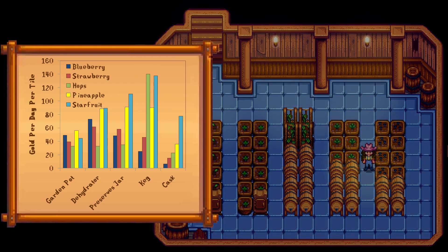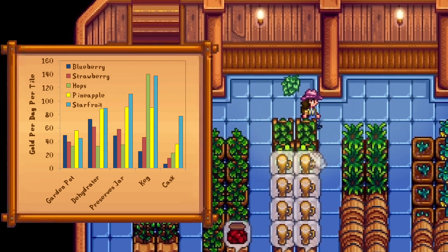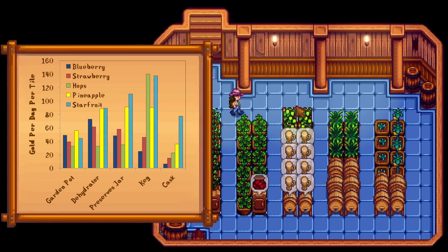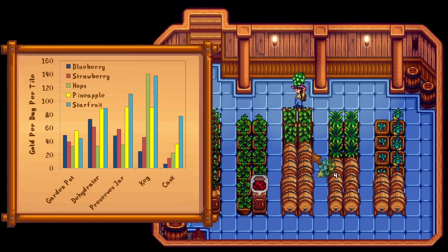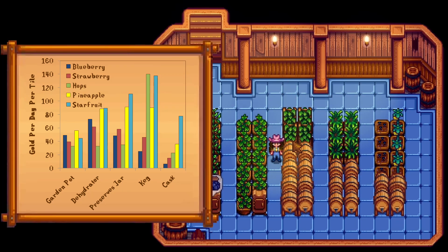I know what you're thinking — why hasn't she talked about hops yet? The big green elephant in the room is the stack of stinky green hops that turn into literal gold in the form of pale ale. Hops beat everything in a keg on a per tile basis, and that's assuming a two-day processing time. Diligent farmers can get two batches of pale ale every three days, which will bump up the gold per tile by another 20%. The only downside? Hops regrow daily and will need to be harvested religiously, and you'll also have to refill kegs at least once every other day. Something like pineapple, on the other hand, is super easy — the fruit is ready every seven days, and so are the kegs, so you really only need to check up on them once a week.